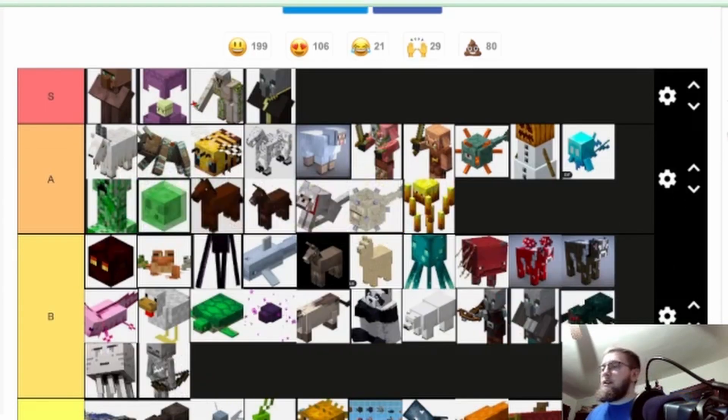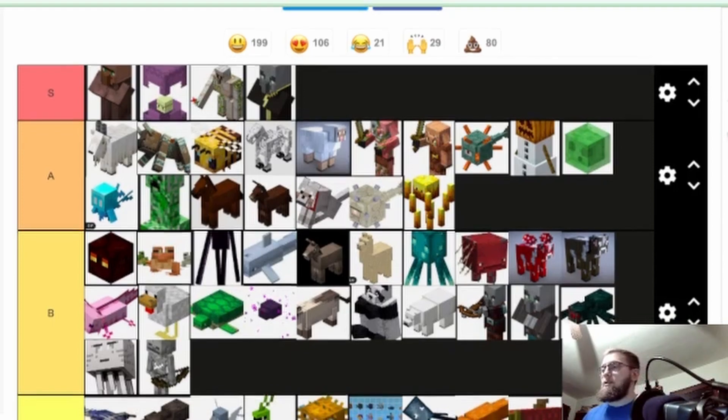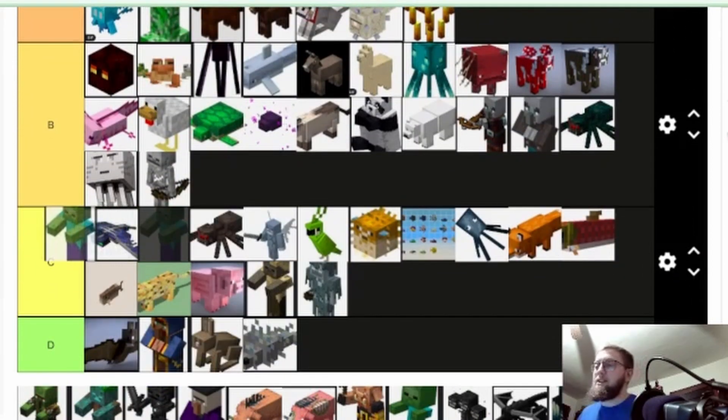Slimes — redstone is huge. I'm putting them above the llama and creeper. Slime blocks look nice, and they're huge — you need them for most any redstone build. Sticky pistons are huge. Zombie — classic, but doesn't do much. I'm gonna put it top of C, because it's a classic mob.